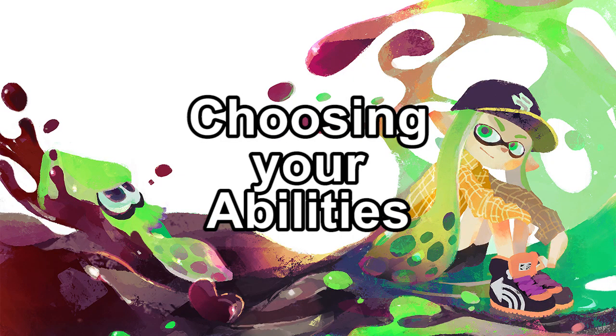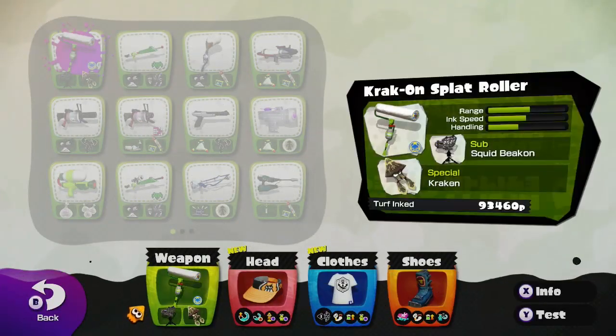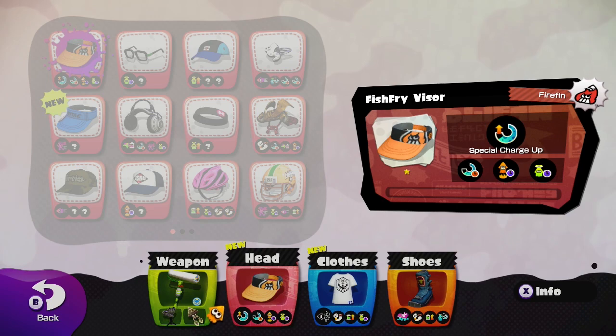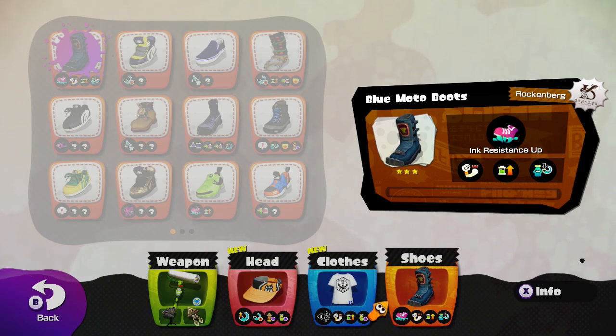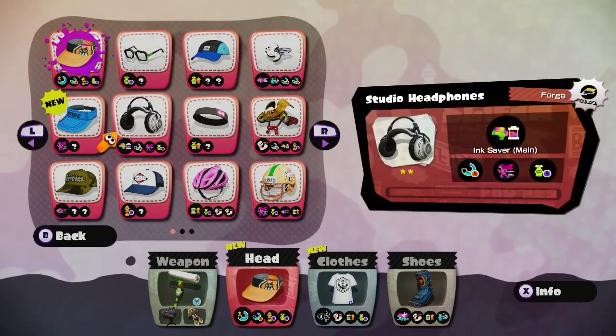Choosing Your Abilities. For ranked matches, your gear is extremely important. Naturally, you should pick gear that complements not only your weapon but your playstyle. Ink Savers are amazing abilities, as are special charge-ups. That said, a few of the best abilities are Ninja Squid, Ink Resistance, and Stealth Jump.